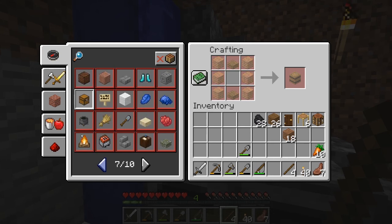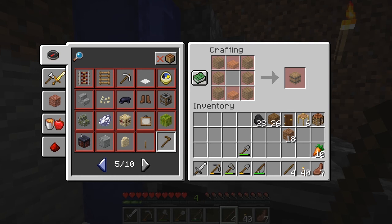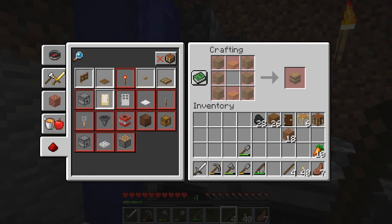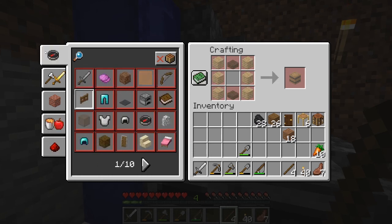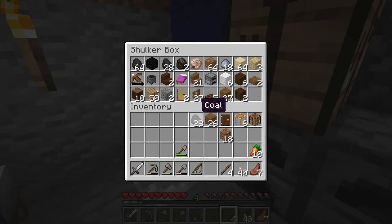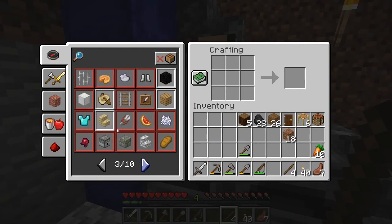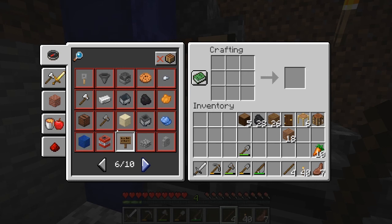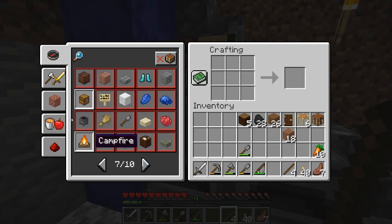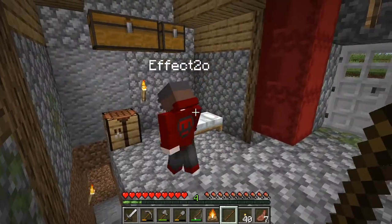Campfire, campfire — I am not seeing this campfire. But I've got coal and logs and sticks. Oh there it is! Campfire: it is three logs with coal in the middle and then three sticks on top. So we need three logs. Hey look, three logs! Oh, and sticks — I made a campfire!